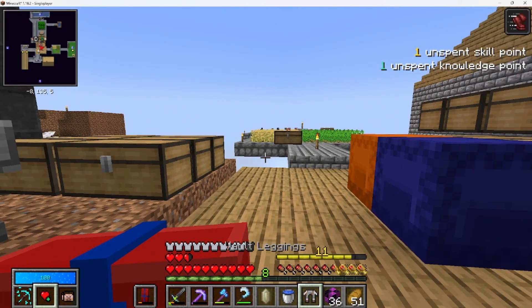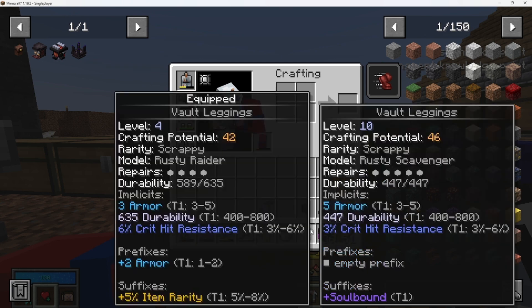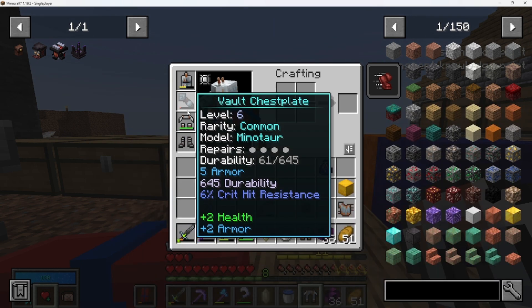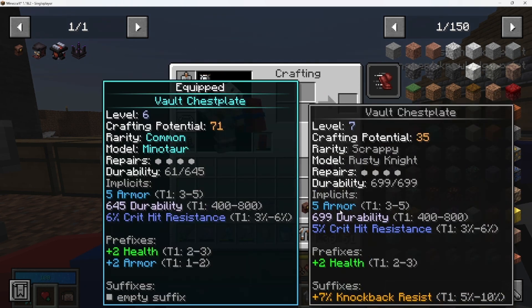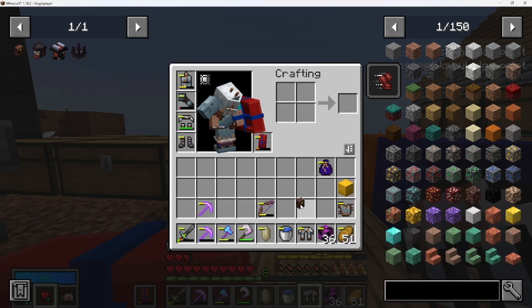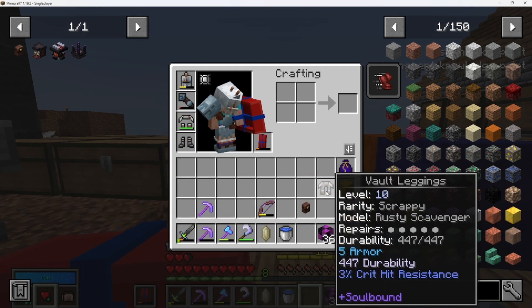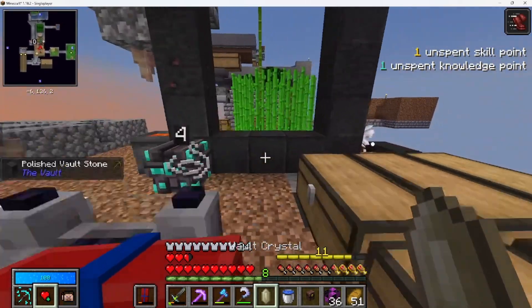Let's roll those leggings from last episode and see what we get. Awesome, we got five armor which is the same as what we've got on, but we get item rarity so we'll leave that. We do need to put our boots on and our chest plate will have to be put on probably halfway through the episode.